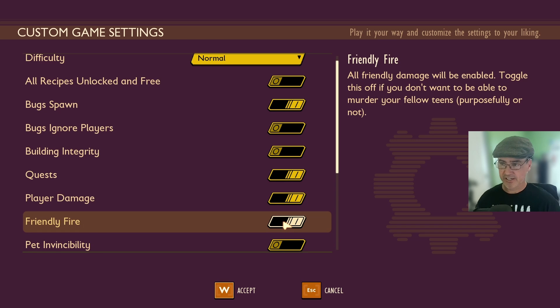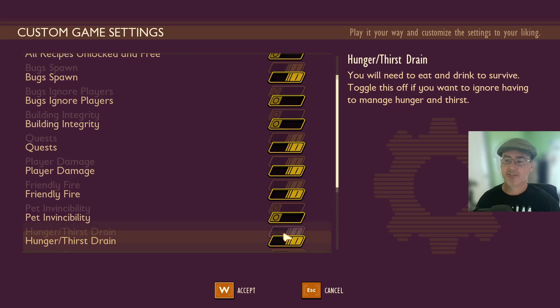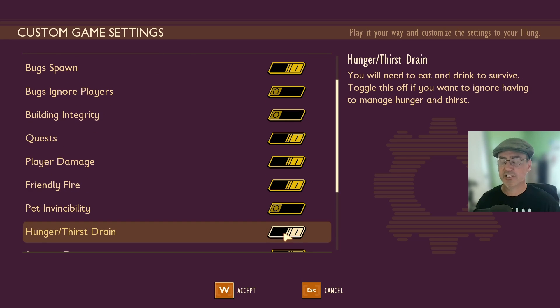Friendly Fire is currently on, so if you toggle this off, you won't be able to damage your fellow players — purposefully or not. Pet Invincibility is currently off — turn it on if you don't ever want your pets to get damaged.